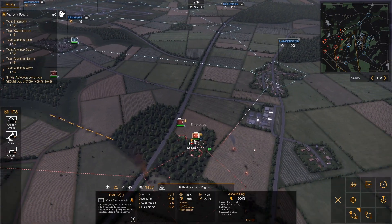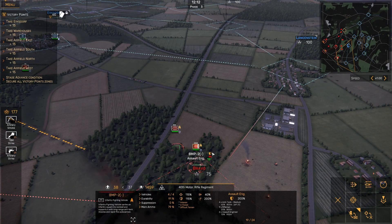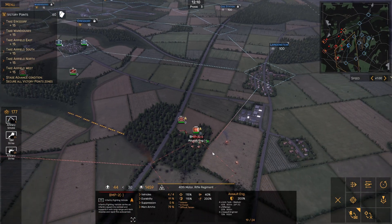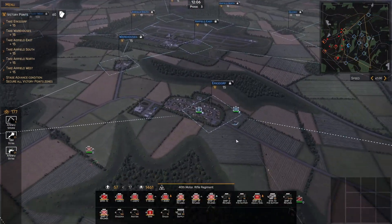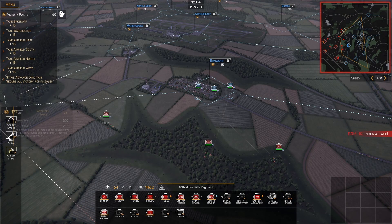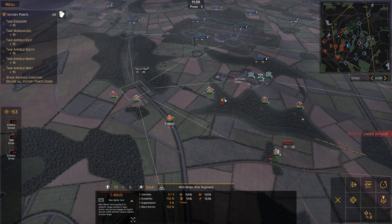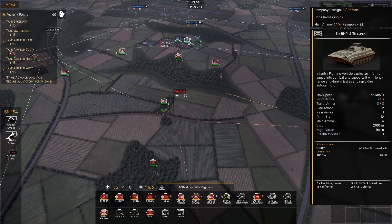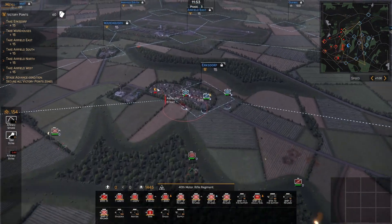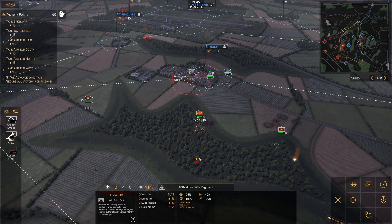I'll let these guys get dug in and try to get a better spot for the assault engineers so they can see what's coming. Great time for some artillery. Let's get the T-80s over there — these are T-80 UDs, the toughest tanks we have — hopefully they can put some fire on these units quickly. I'm pulling these tanks back, not out of the fight, just dropping them back. I don't think this is the counter-attack yet.